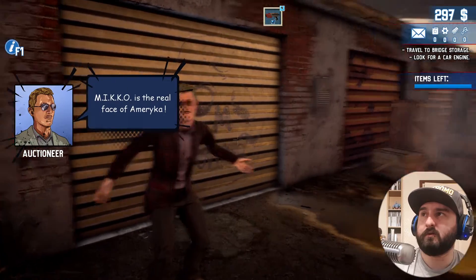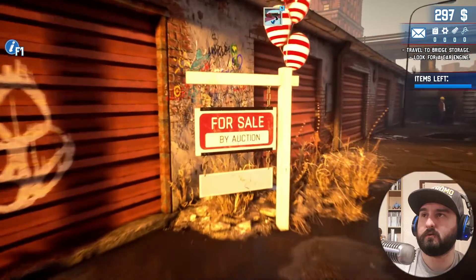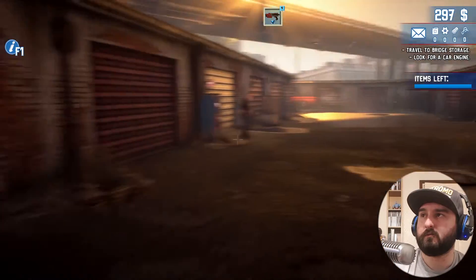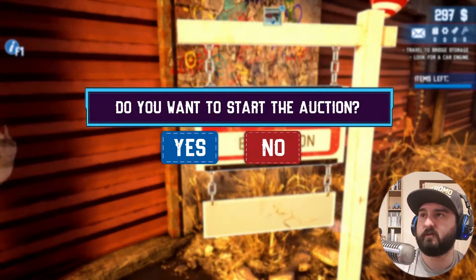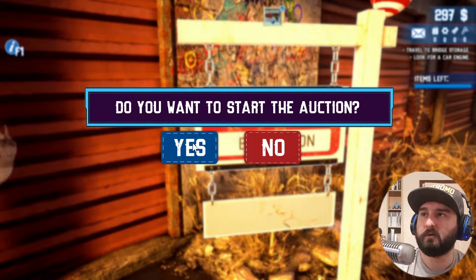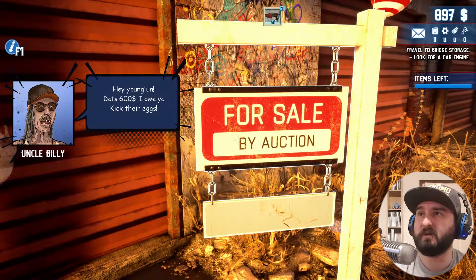Do we just need to talk to him? Look for a car engine. I can just select that. Apparently I can't say yes or no to that without using a mouse. Bear with me one second — I think I need a keyboard for this. I've got a keyboard in front of me now. Let's see how this goes. T and F — if I do F...